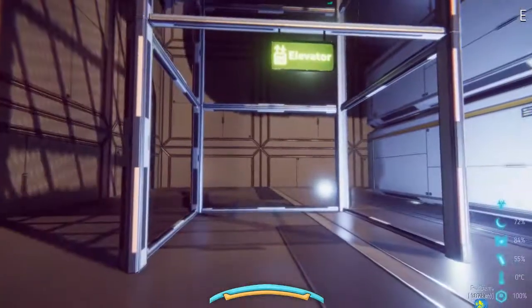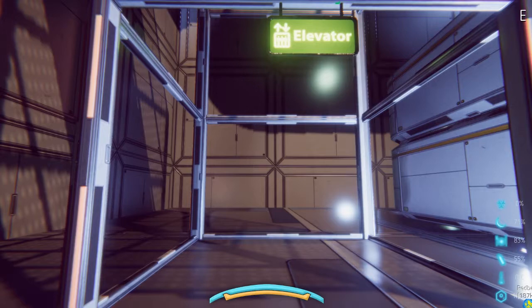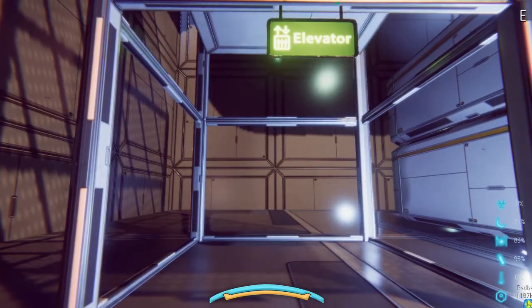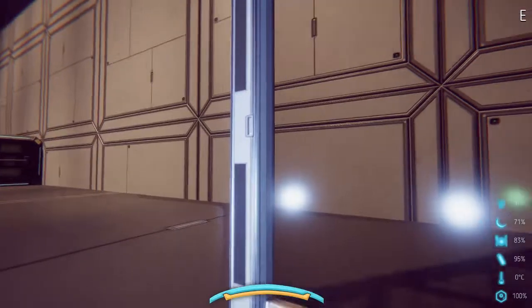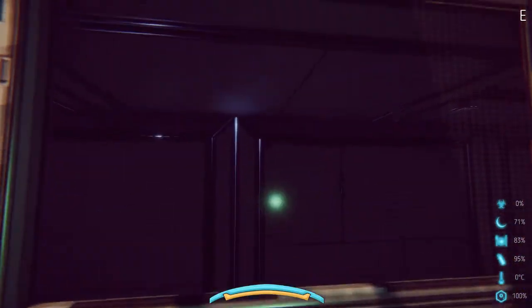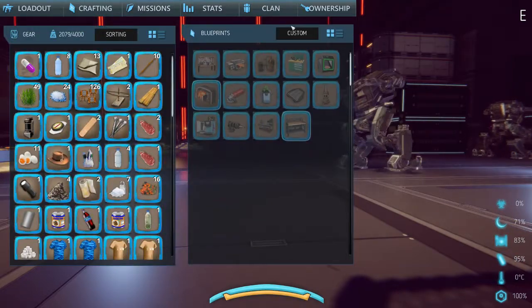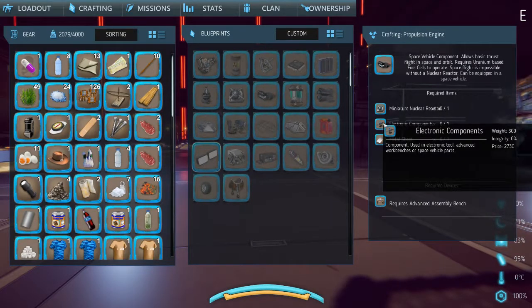After getting propulsion fuel I can go out and farm more copper, quartz, and platinum. Then I can start building more things and see what other shops I can make. I know I can build a landing pad, which might be interesting. I'd really like to start building ships, but I'm going to need electronic components, circuit boards, and a fusion reactor for that.